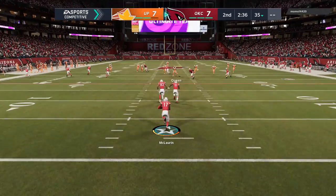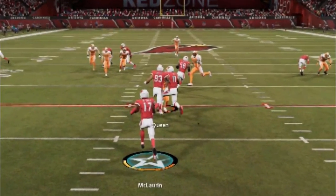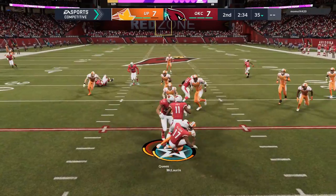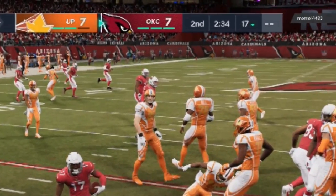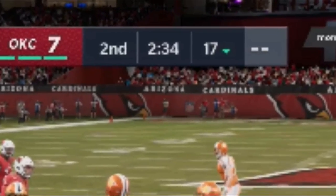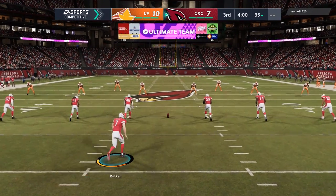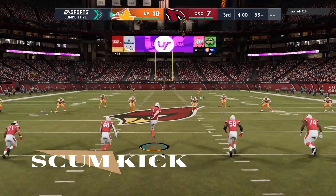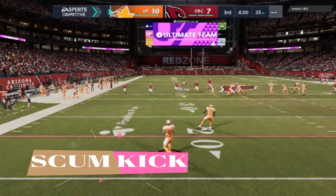It doesn't have to be one blocker either. Right here we have a wedge — two guys swallowing me up, you can't even see me. I go right through them with a nice timed hit stick and get the ball carrier at the exact same spot, the 17 yard line. A lot of people don't even bother to do opening kicks — a lot of people do scum kicks.